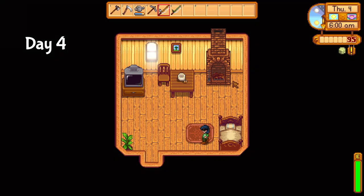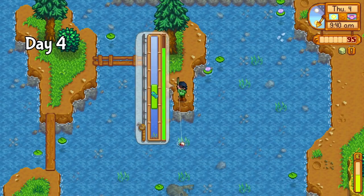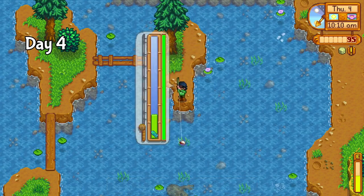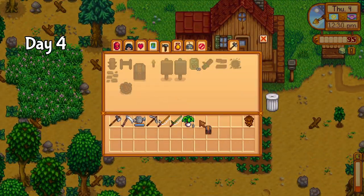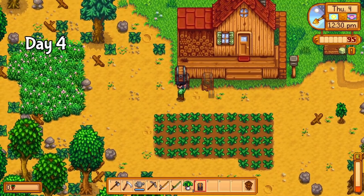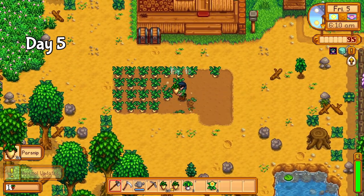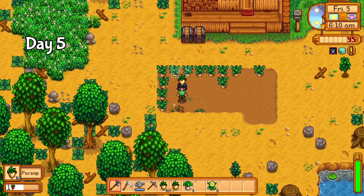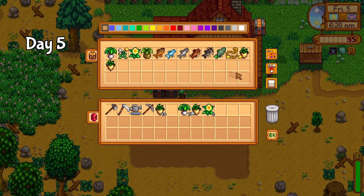My fishing expeditions weren't quite done, so on day 4, after watering my crops, I headed straight to the mountain lake to get a few more fish. I caught a bullhead and a chub. Upon returning home, I found my chest close to bursting, so I gathered the materials for a chest dedicated to my bundle items. On day 5, I was surprised to learn that not a single scarecrow got to my parsnips before they finished growing. I harvested everything, leaving aside one parsnip for the spring crops bundle and a gold parsnip for the quality crops bundle.